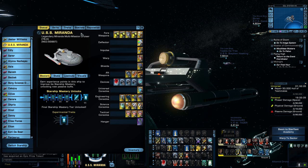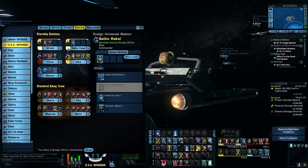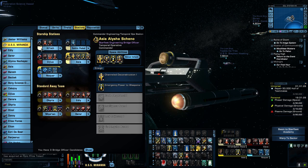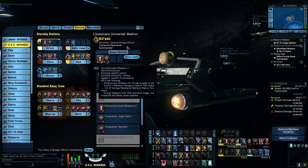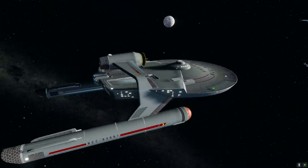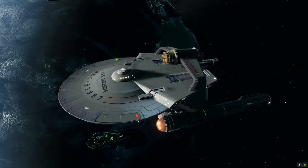Let's have a quick look at the stations. We have a lieutenant universal station, an ensign universal station, a lieutenant commander tactical station, a commander engineering/temporal ops station, and a lieutenant commander science/pilot station. I would have liked a commander tactical station for this - that would be nice - but it is what it is. I'm very much aware of how long these videos go on and I don't want any of you falling asleep.